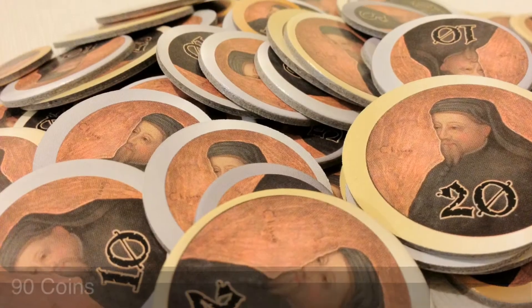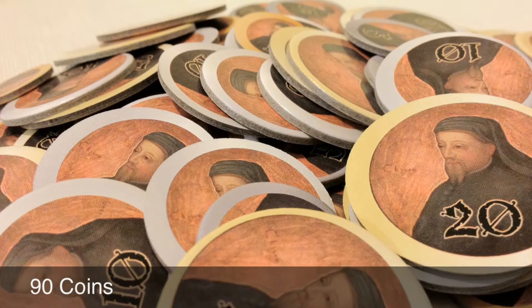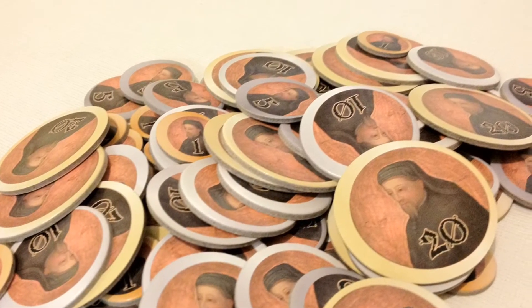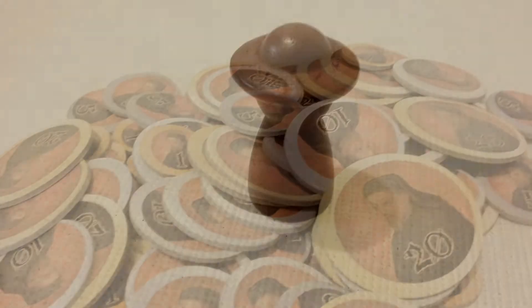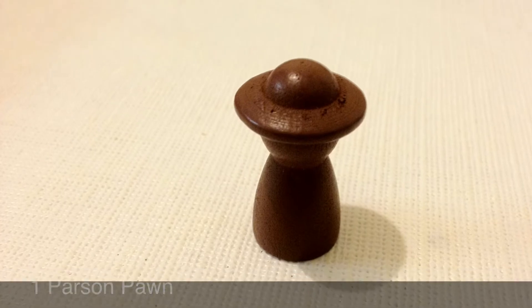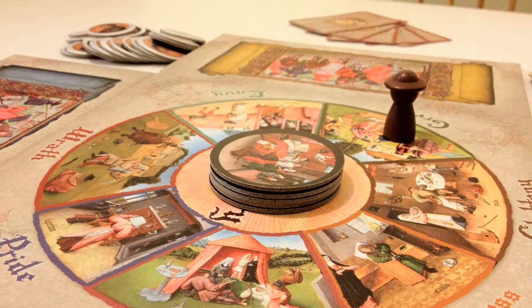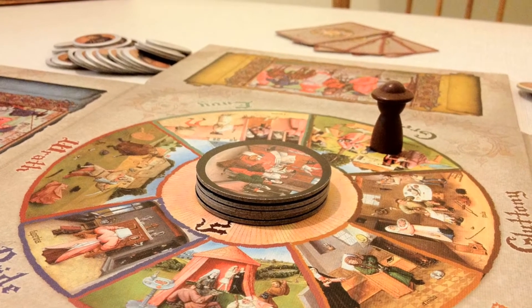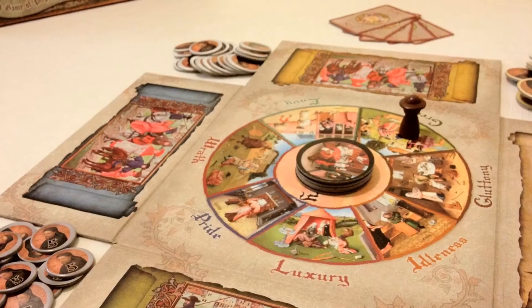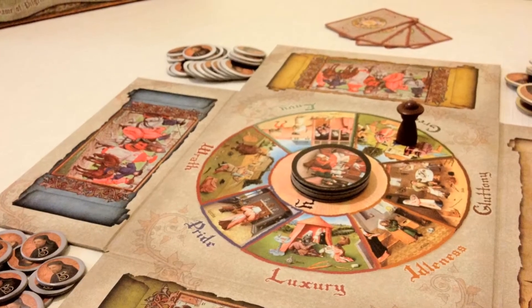You get 90 coins, and this is the money you collect when you pardon the pilgrims and various other bonuses. You get one parson pawn. The parson pawn represents the sin that is currently the hot topic among the pilgrims. So if the parson pawn is on that sin that you pardon, you get an extra pardon value added to your score.